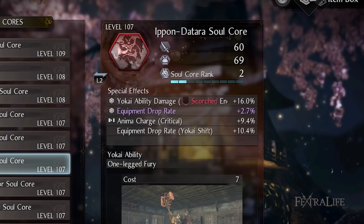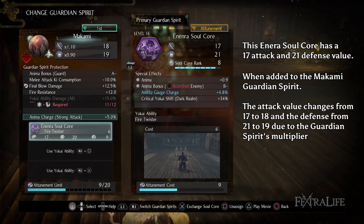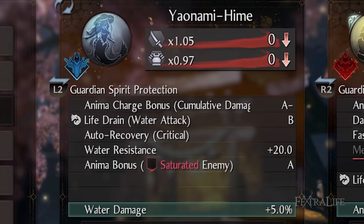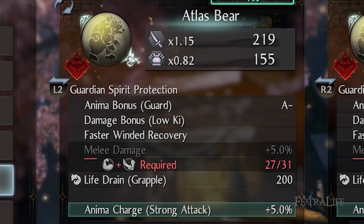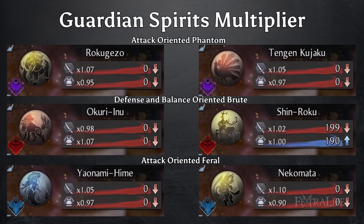Each Soul Core in Nioh 2 — with the exception of Mortal Soul Cores — has an attack and defense number represented by the sword and armor icons beneath the name, and these are added directly to your character's status sheet as flat increases. Each Guardian Spirit has its own attack and defense multiplier that multiplies these Soul Core values, giving you a total across all slotted cores. Some Guardian Spirits favor attack, some favor defense, and some are balanced. Generally, Phantom Guardian Spirits are defensive, Feral are balanced, and Brute are offensive — though there are exceptions. The difference between the highest attack and highest defense multipliers is not massive, so it shouldn't play a huge role except at higher levels of the game.